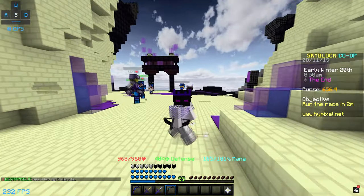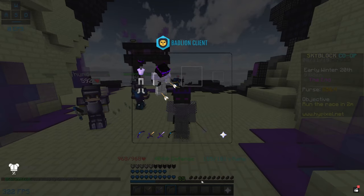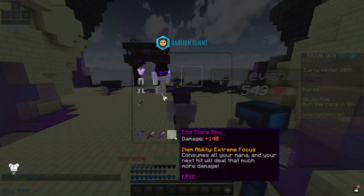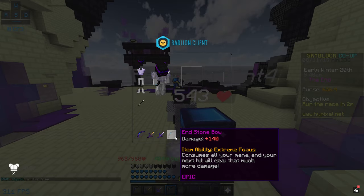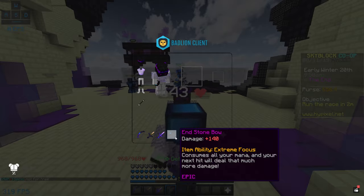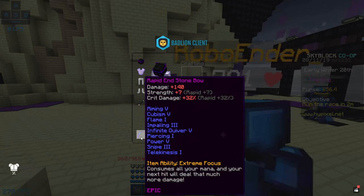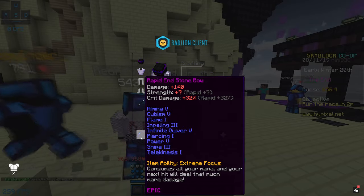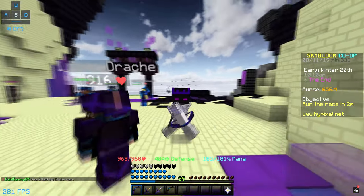We have actually been able to get our hands on two end stone bows. Right now the one in my inventory is plain — as you can see, the damage of this thing is 140. This item ability is called Extreme Focus, and it says here it consumes all your mana and your next hit will do that much more damage. I also have a maxed out end stone bow with the rapid reforge, which does add strength and crit damage as well, so we're going to be doing a little more damage than usual.